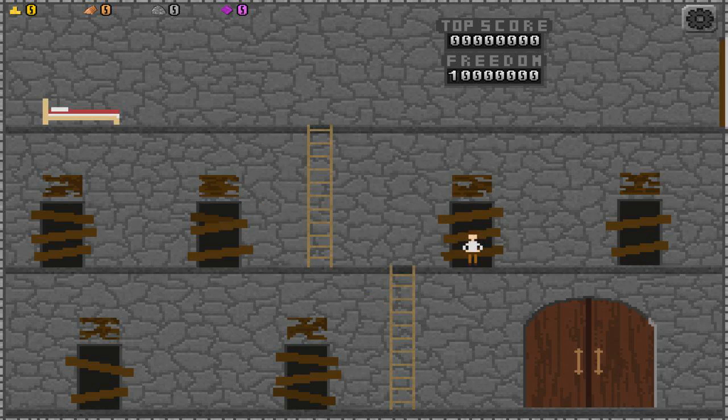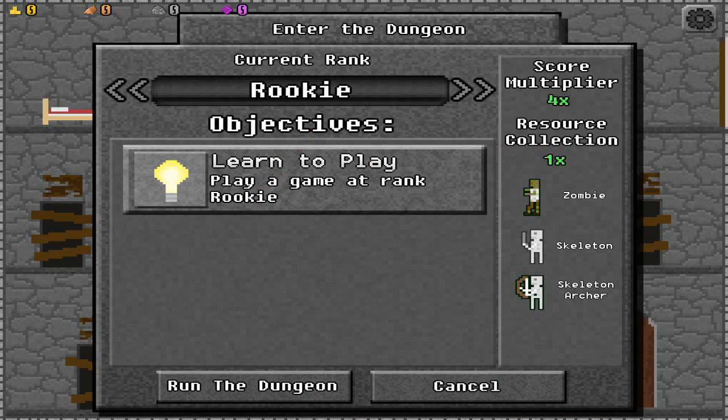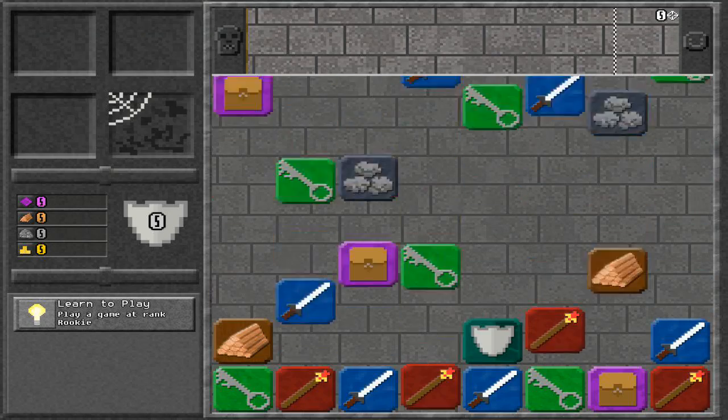Right now I have zero of everything because I just started fresh. We've got to go down to these big doors at the bottom, click them, and get into the dungeon. There aren't character levels - there are ranks in this game. You keep ranking up as you gain more experience and do more objectives. The objectives are listed underneath your rank on the right side: score multiplier, resource collection, and the enemies you're going to face. It continuously changes as you level up. So here we go - click Run the Dungeon and we go on in.